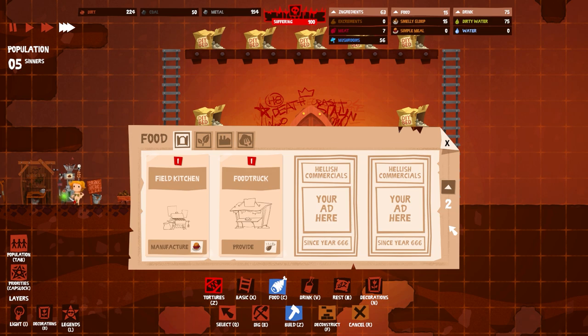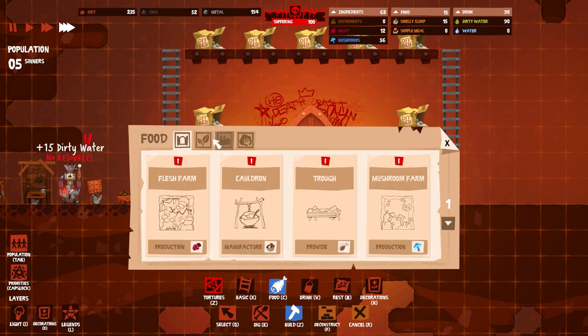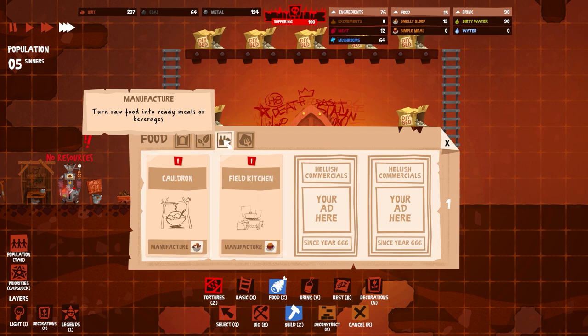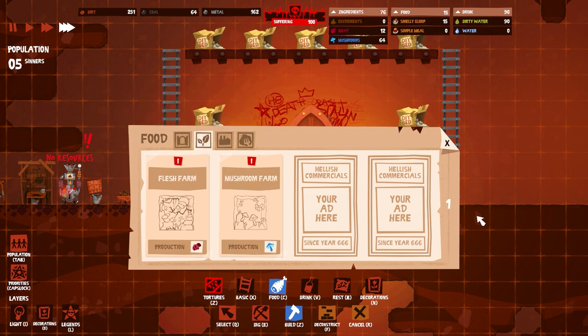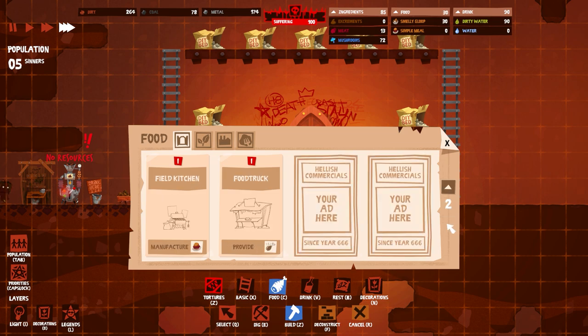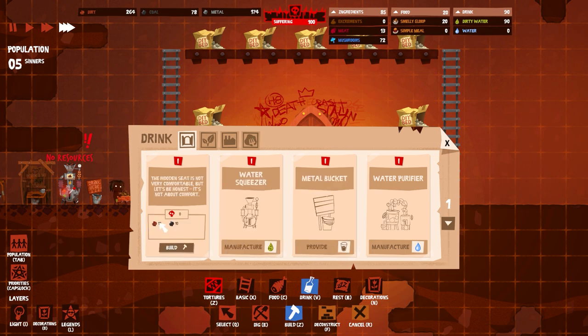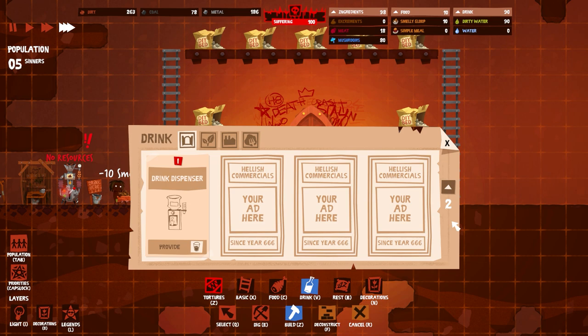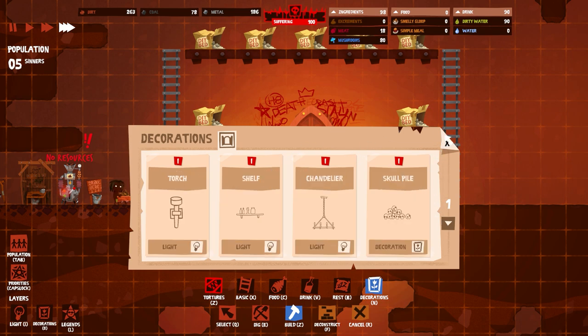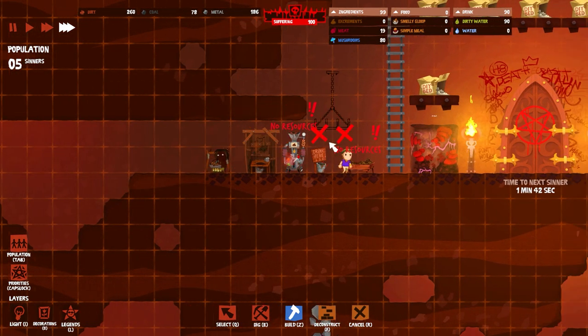While those guys are working, we pretty much have a nice little cycle going. I think at this point we could probably jump over and show you what a more complete farm looks like, but I want to get this built up a bit more. We have a couple of different areas: the basics — ladders and floor fragments — then food: mushroom farm, trough, cauldron, flesh farm, food truck, field kitchen. Drink: simple latrine, water squeezer, metal bucket, water purifier, drink dispenser. Decorations: torch, shelf, chandelier, skull pile.